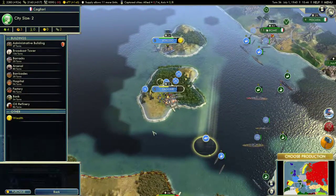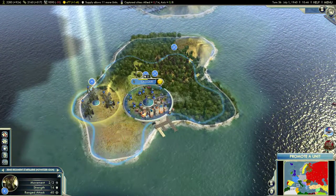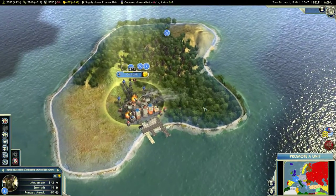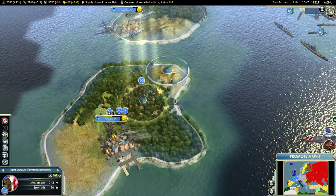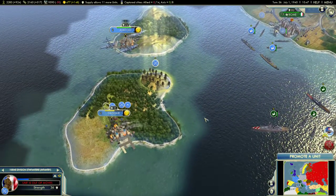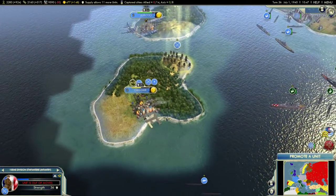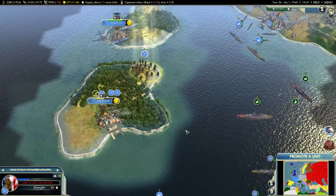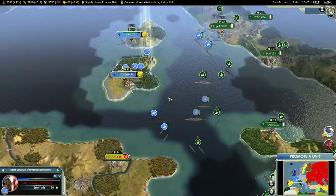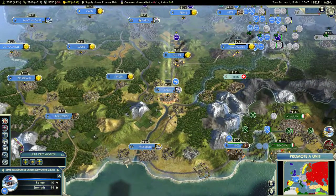Let's get Cagliari giving us money. Let's move the howitzer into the city, put this infantry division there on the lookout for any attempt to recapture Cagliari by sea. I've got everyone else in the city ready to embark in the next turn. I'm confident I'm going to clear a path.